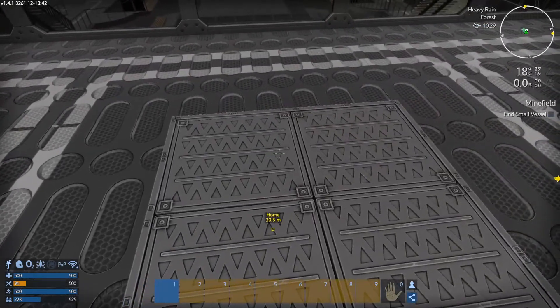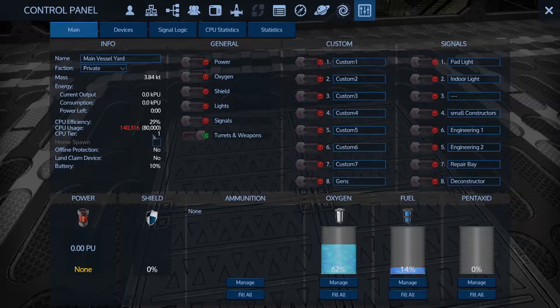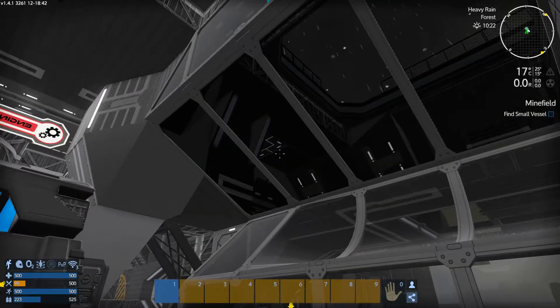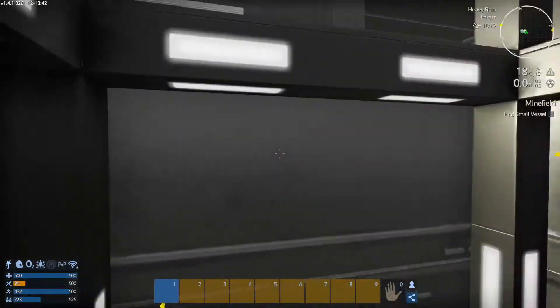All right, that's good. And then where are we at for power? I didn't shut it off. That's weird. Now it's raining, which means we're going to burn through a little bit of solar we have capacitated.